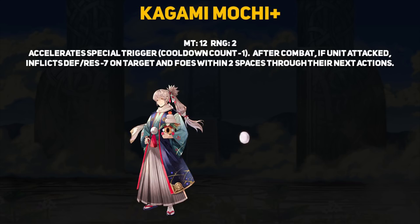and resistance debuff to the target and any foes within 2 spaces. The Kagami Mochi Plus is most similar to an upgraded Silver Dagger Plus since they apply the same debuff. However, the Kagami Mochi has two less might than a Silver Dagger but it does get that nice special cooldown reduction.